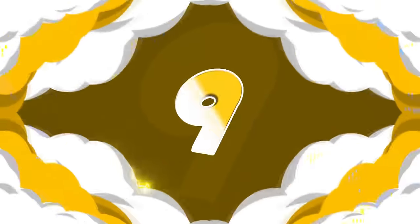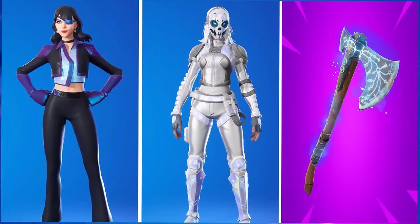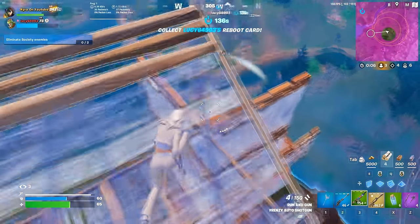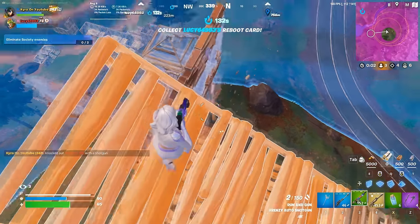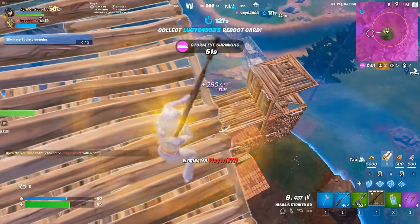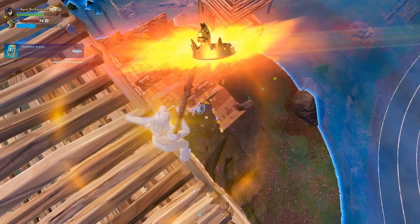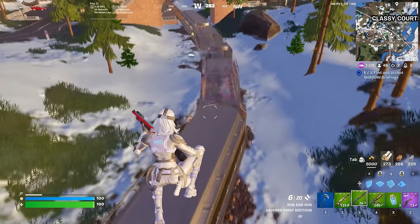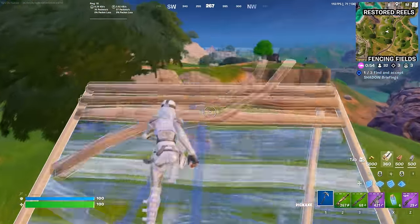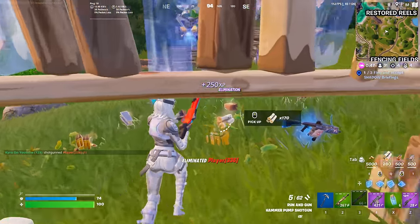At number 9, we have the Agency Renegades Bundle, pairing both skins with the Leviathan Axe. In this bundle we got Shady Zadie, Spycatcher Siren, and a remake of Cobalt — but no one has really ever used Cobalt, so we only care about Shady Zadie and Spycatcher Siren. You want a really good-looking pickaxe with these skins, and the Leviathan Axe is the best choice. The cool thing is both skins have two different styles — a white edit style and a black edit style — so regardless of what you're going with, the Leviathan Axe works perfectly. The downside is this bundle does set you back around $20, but hopefully you guys picked it up back during Chapter 3.